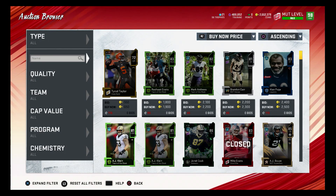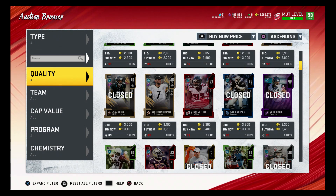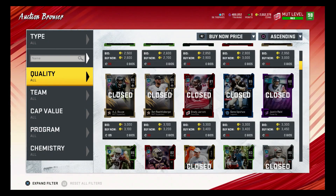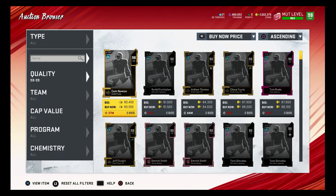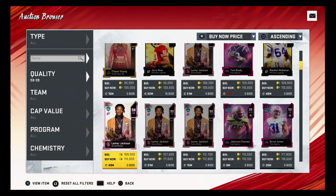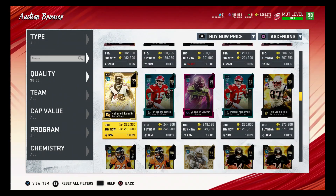I might not do all 10 Rookie Premier sets - I'll probably just do the best players like CD Lamb and Joe Burrow. The auction house is still pretty low right now and there aren't really any coin-making methods. EA patched that coin-making method with the quick sell in the playbook, and we didn't get any content today.